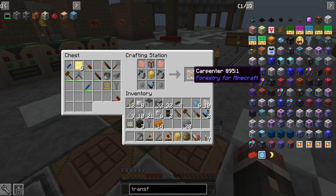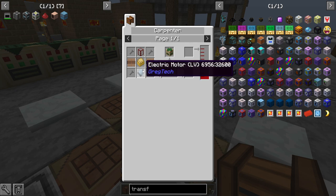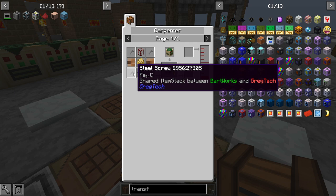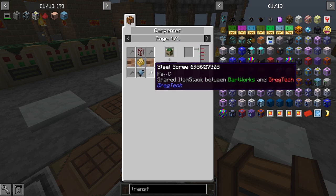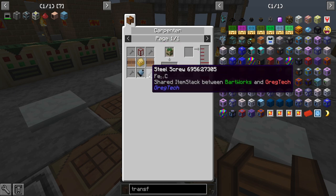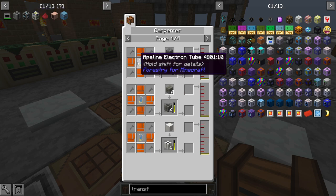This actually isn't that hard of a recipe — it just takes a little bit of microcrafting. So there is the carpenter, and once I have the carpenter I'm going to need a little bit of molten redstone in it, and these things. So I'm going to need to make some coils and another tank, but I can do that really quickly, because we're going to need the thermionic fabricator in order to make these guys.